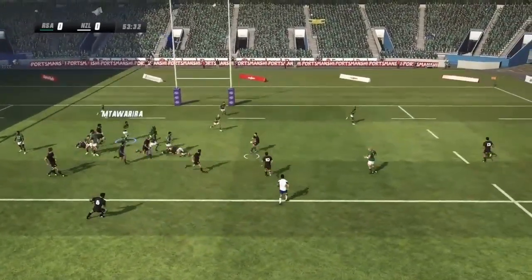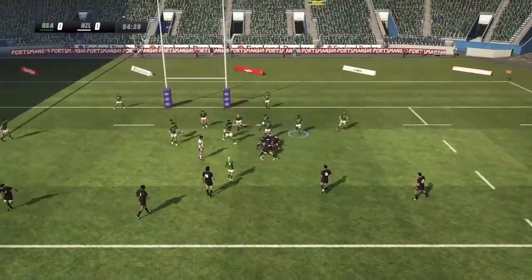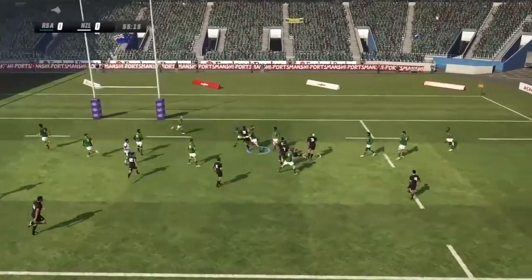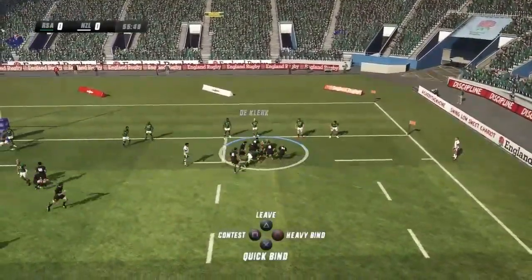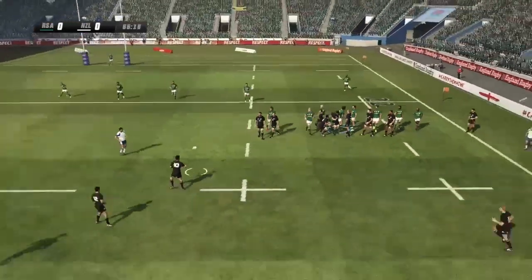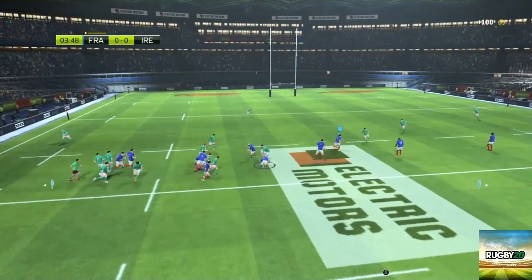Next up is some footage of the AI gameplay in Rugby Challenge 3. It might look a little impressive the way they're offloading the ball, but most of the time it's just the one player running up from the ruck and that's how it goes for most of the game. If your defense is good they will never cross your line. Sometimes the decision making is pretty good — for instance, Beauden Barrett went for a drop goal after they couldn't break the line.